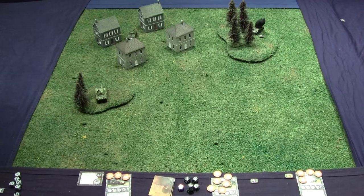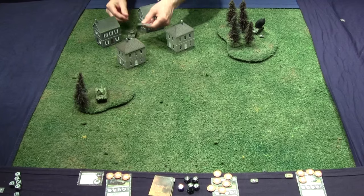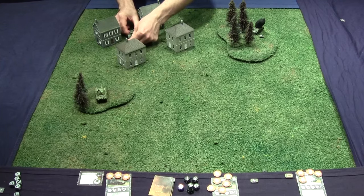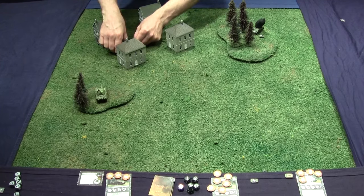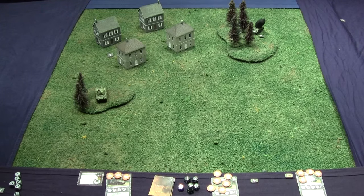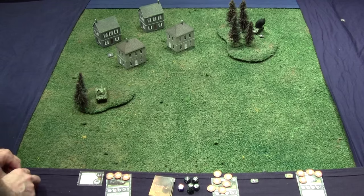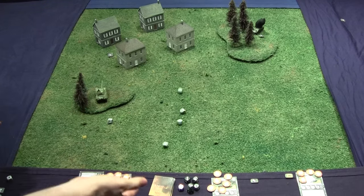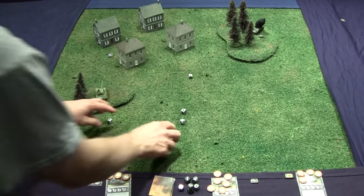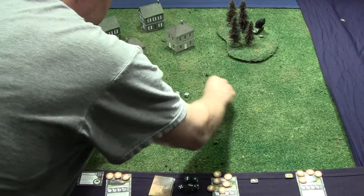The Sherman moves to stay concealed and make itself harder to hit. The Panther shoots — he can re-roll because he didn't move, and he rolled nothing. Re-rolling all dice — four sixes! Outstanding result.